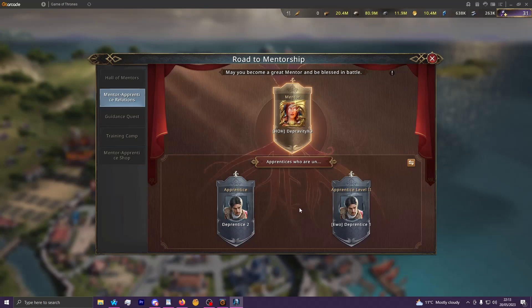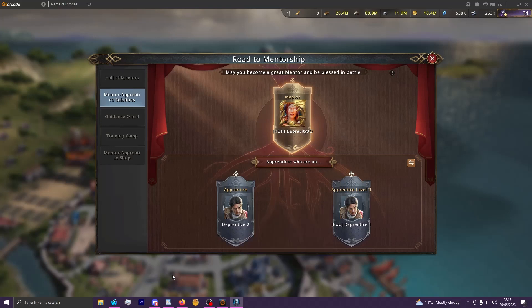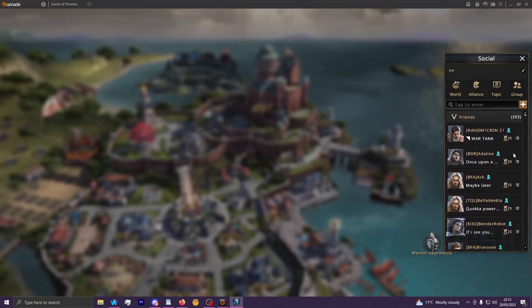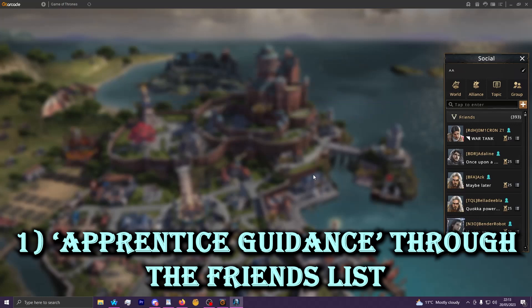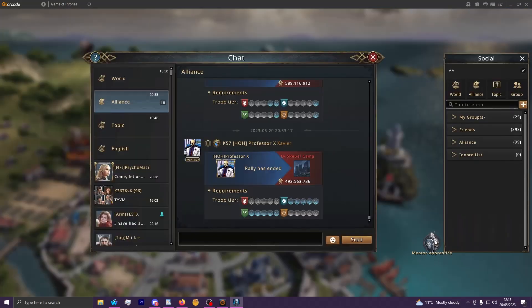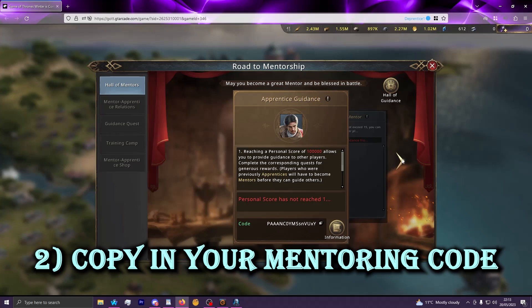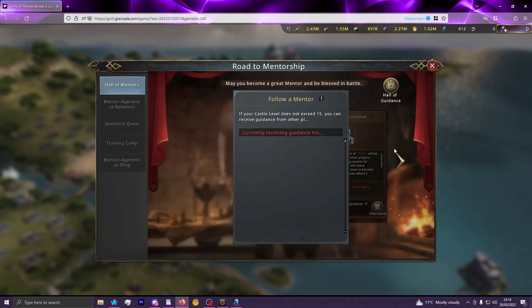There are three primary ways of adding players as apprentices. First, which is how I added these, you just add them as a friend. So you add your own alt account, find them in your friends list, click the little tab, then click Apprentice Guidance to add your alt very easily through that. The second way is from your main account, you copy the mentor code, then on your alt account go to this tab and paste in the code — similar to entering a return to Westeros code — and you'll be able to follow yourself through that.